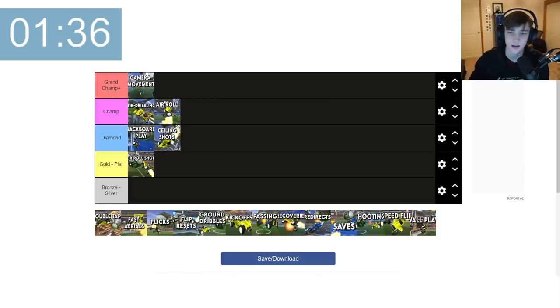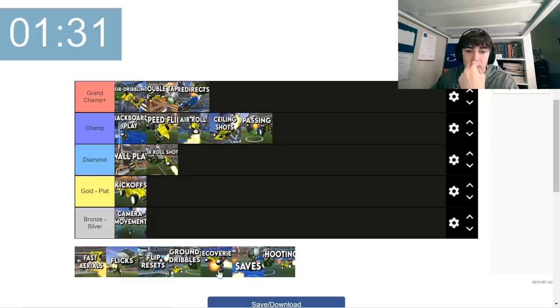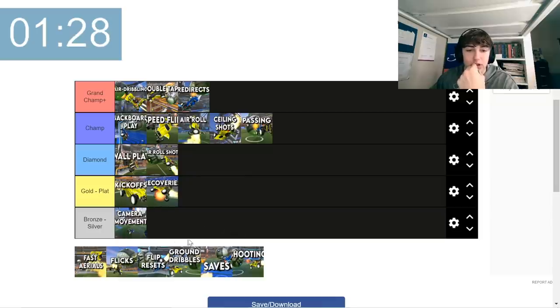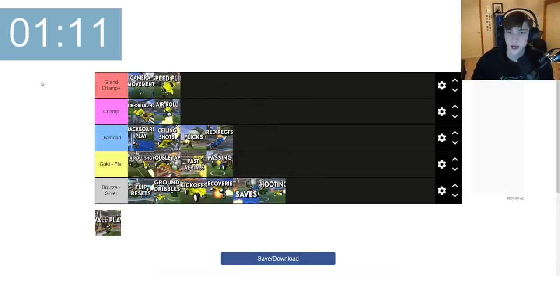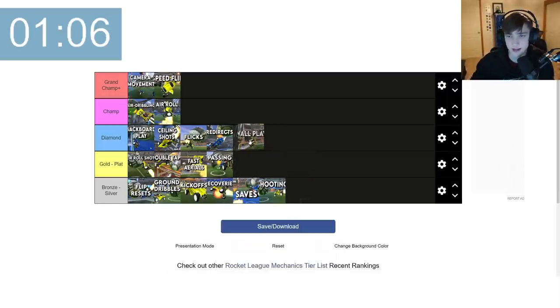Ceiling shots — I consider ceiling shots easier than air dribbles, so I'm going to put that one tier below at diamond. Recoveries — gold and plat, bronze and silver is just learning how to hit the ball. Flicks — you should start using flicks at the gold to plat level, which is when you should start using dribbling. Getting up your ground play as early as you can is important. For speed flip, I'm going to put that at grand champ plus. For wall play, I'd put that at about gold to plat because it's really useful to save boost — you're not just flying straight from the ground up to the ball.